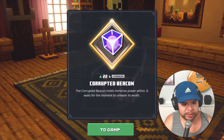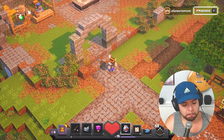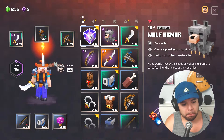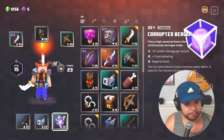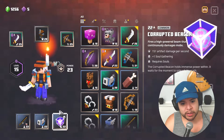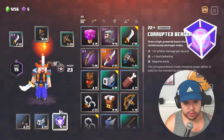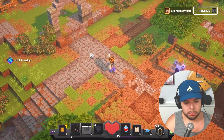That's pretty neat. Anything else I got? Nothing worth trading out yet. I don't know if this was like a side quest — not really necessary to the story — but we might find some better loot in here. Let's see what we get from our little treasure chest. Corrupted Beacon: the corrupted beacon holds immense power within it, waits for the moment to unleash its wrath. It's stronger than the mushroom — 151 artifact damage per second, one soul gathering, requires souls.